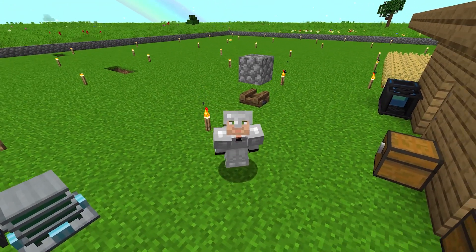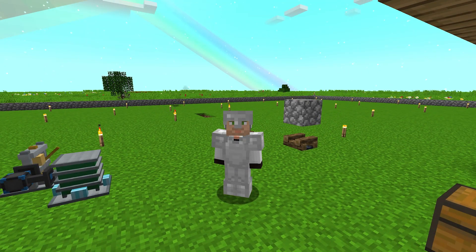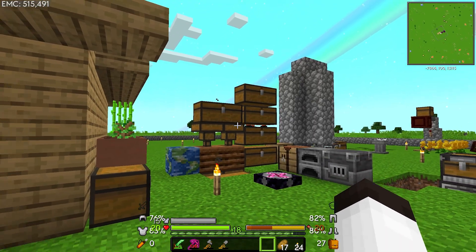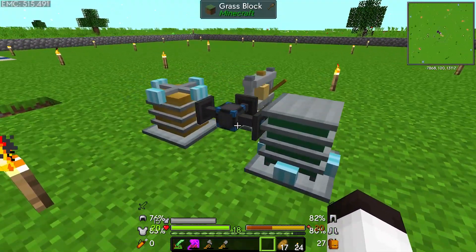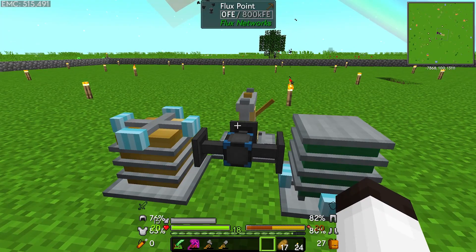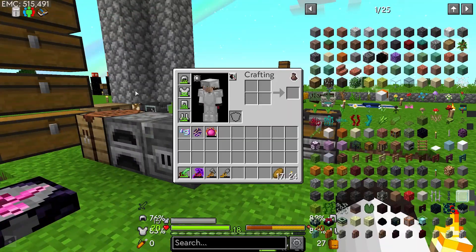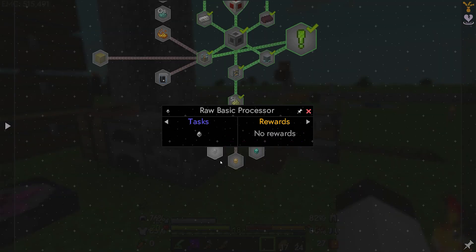Hello everybody, welcome back, this is Tinker 77 and we are back on the Universio world. Today we're going to finally get into Refined Storage. Last time we built these machines up, got those working, and you can see we got the flux point here providing power. So now we have a combiner, a compactor, and a dissolver, and we're able to get silicon which is useful for making Refined Storage.